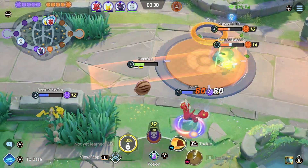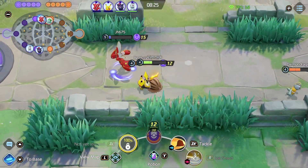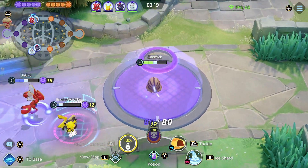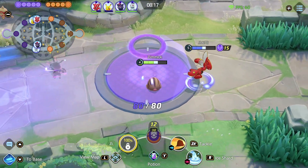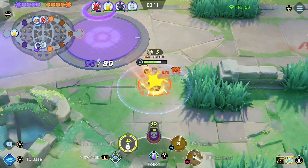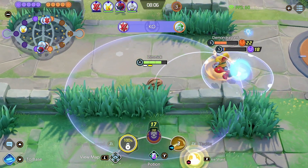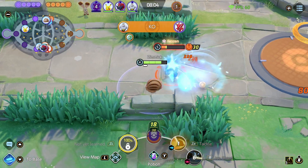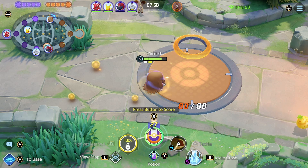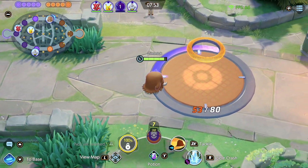We are going a very bulky build here. I think we're taking Weakness Policy. We're taking Buddy Barrier, and I think I want Muscle Band. I'm pretty sure I took Muscle Band, not Focus Band. So we should be able to do some nice damage but also be pretty bulky — a nice hybrid. We did not take Attack Weight, which a lot of Mamoswine builds do, because Tackle lets you get the berries afterward. That's not my play style. I took Icicle Crash — I was going to take Icing, but we can do Icicle Crash and High Horsepower. Both sets are pretty good.